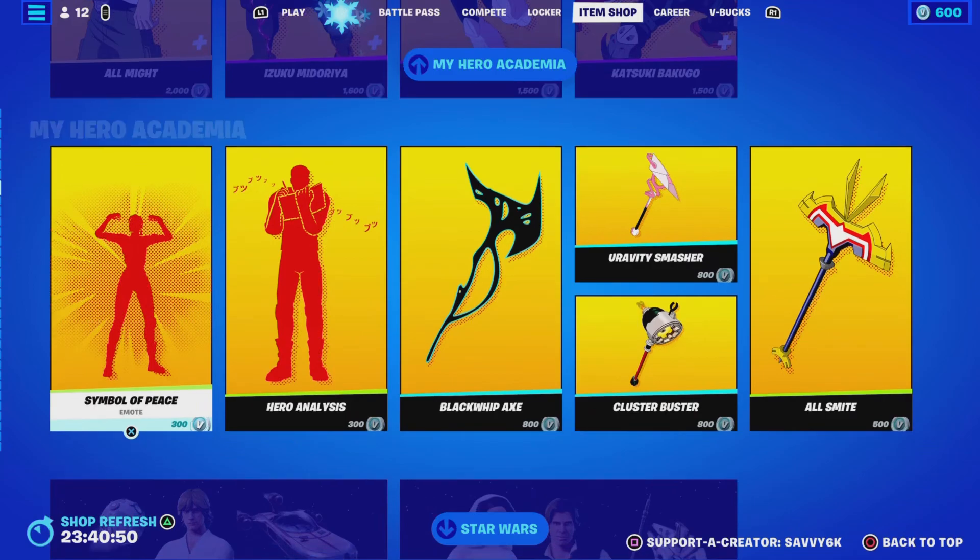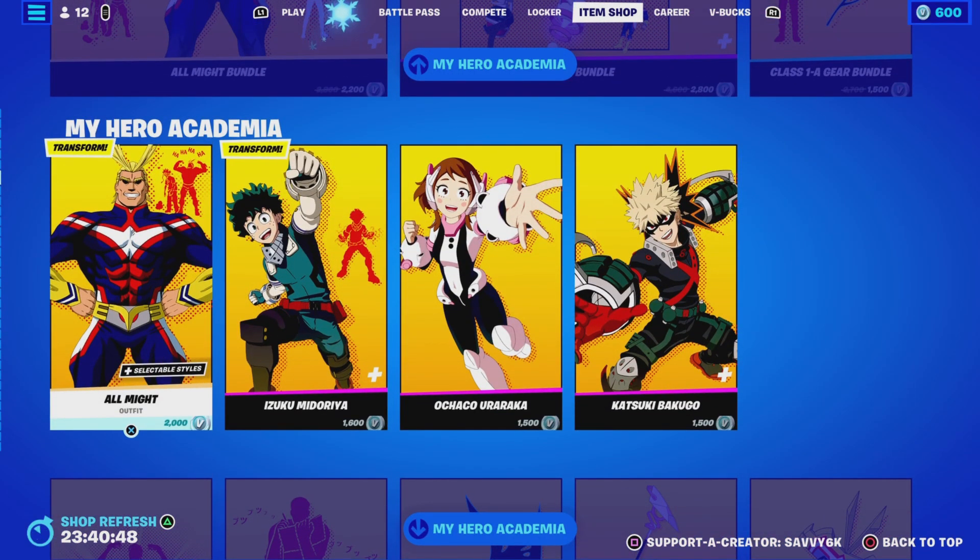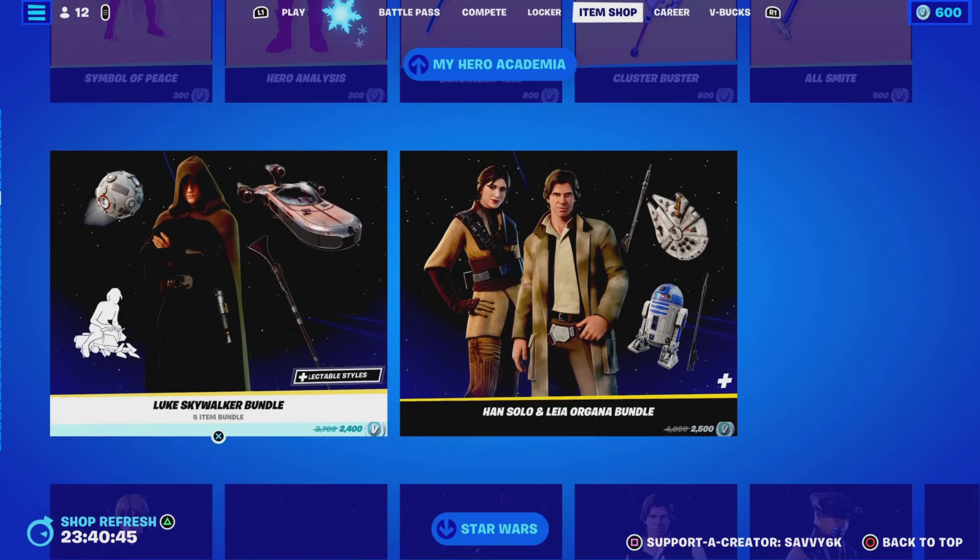We've got All Might Bundle Stelling, we've got the Anime Skins in, and the Pickaxes and Gliders — I mean Emotes.